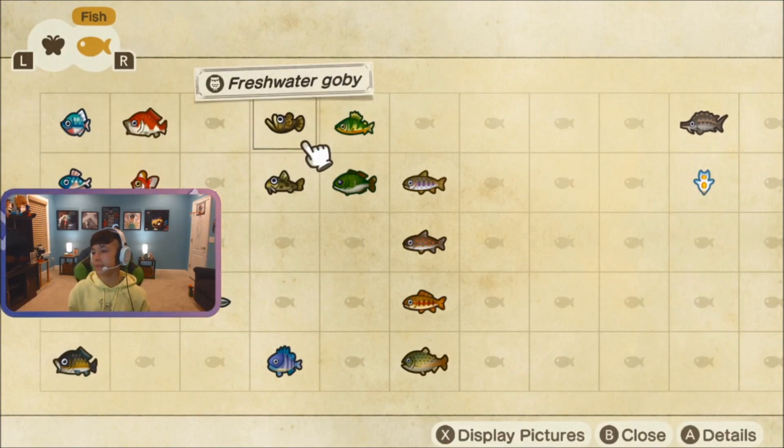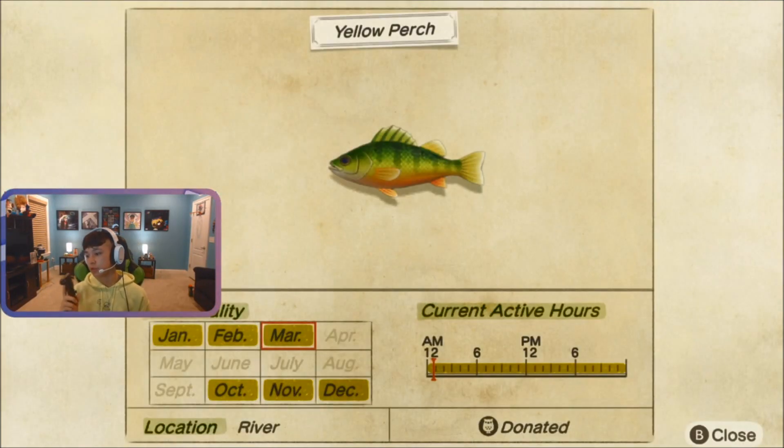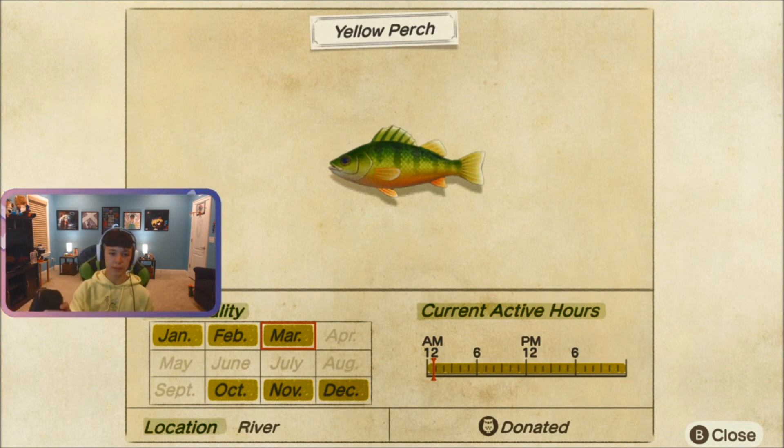The next one is the yellow perch. This is also found in the river all day. As you can see, it leaves after March and comes back in October. So, go try and find that before the end of March.